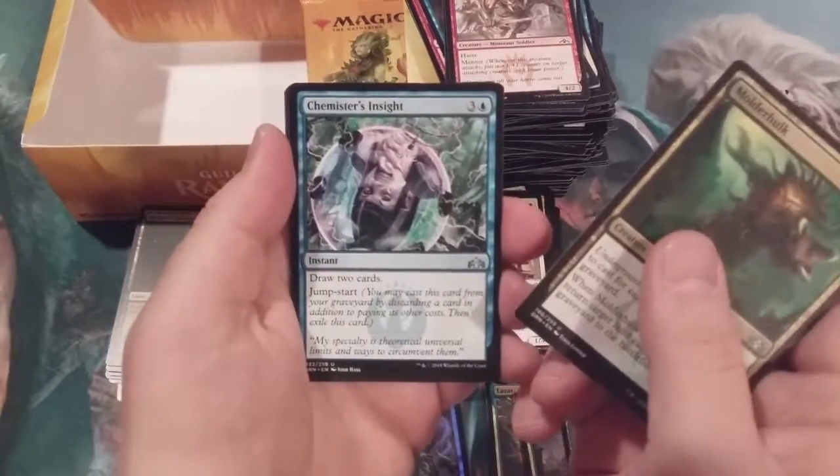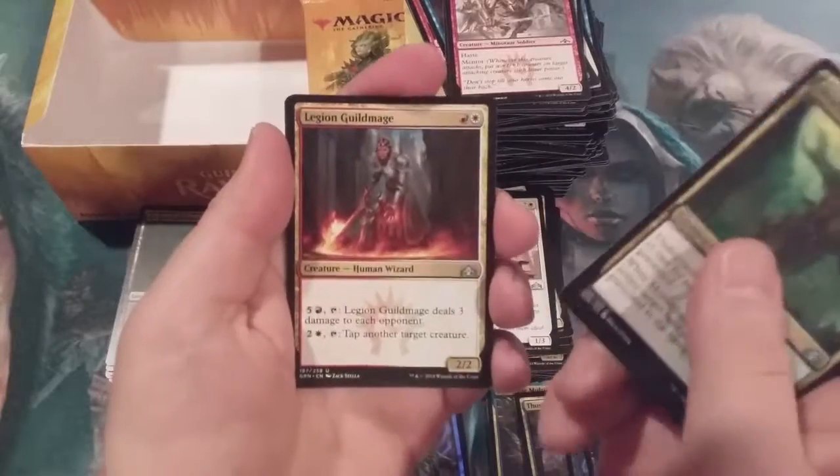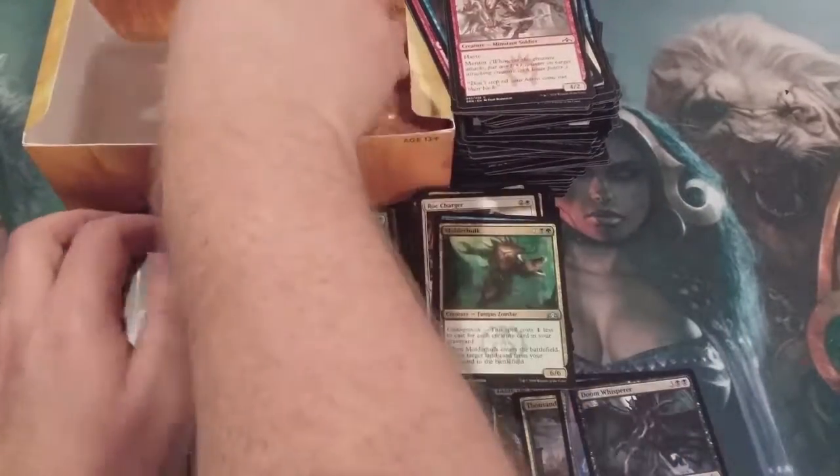We got a Molder Hulk, Chemister's Insight — there we go — a Leonin Guild Mage, with Hatchery Spider. And an Izzet Guildgate — the foreshadowing continues.